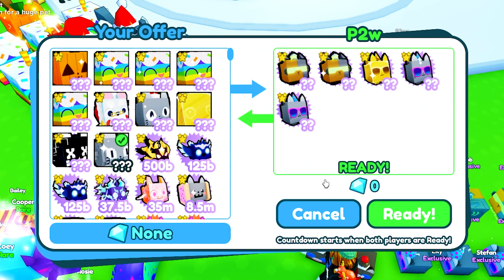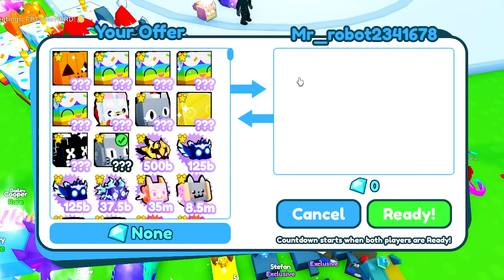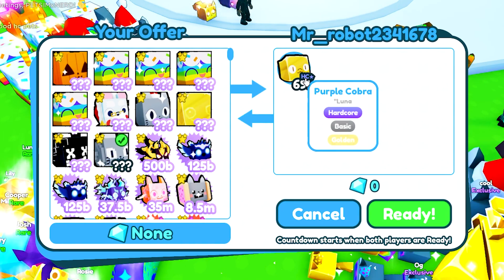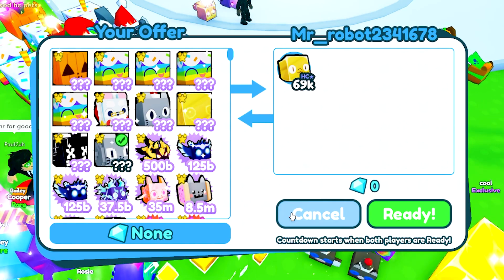We got another trade here from Mr Robot 23 41 67 8 who is putting up what looks like a purple cobra — a golden purple cobra, which is one from the hardcore mode. These are just hatchable pets of course, so they're really not going to go for much.